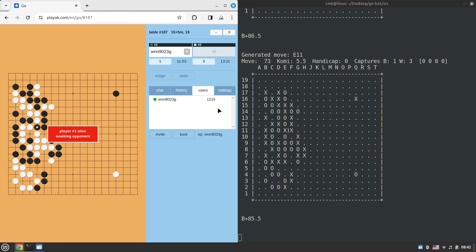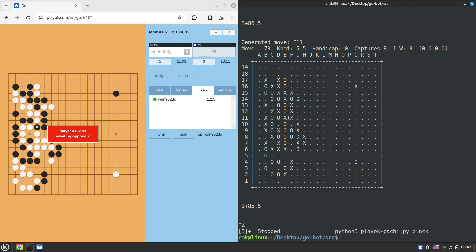We won 15 rating points here. I'll stop the script and for the next game I'd like to play with white stones. We're waiting for another user to join — a 1200-rated player. Let's kick start the next game.